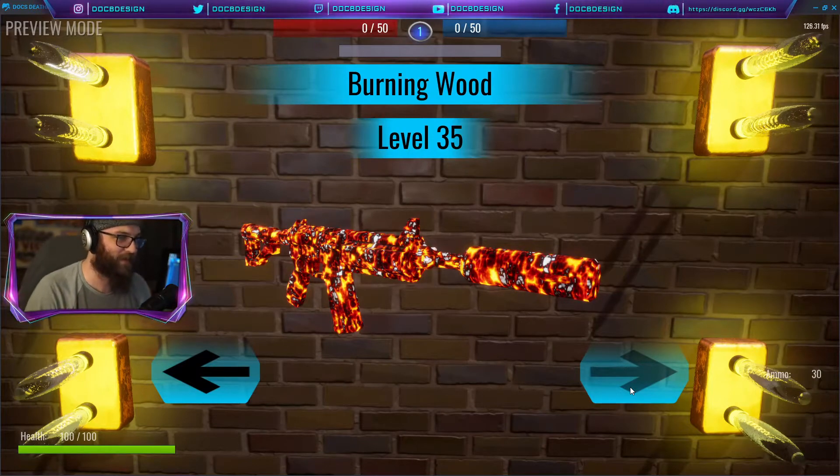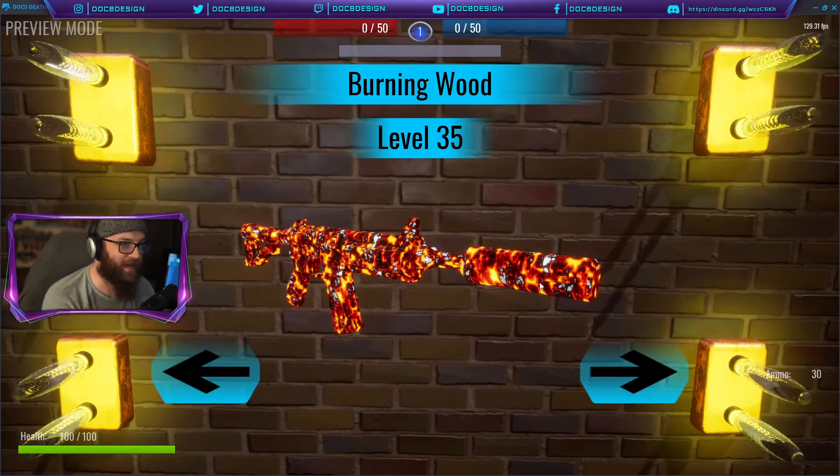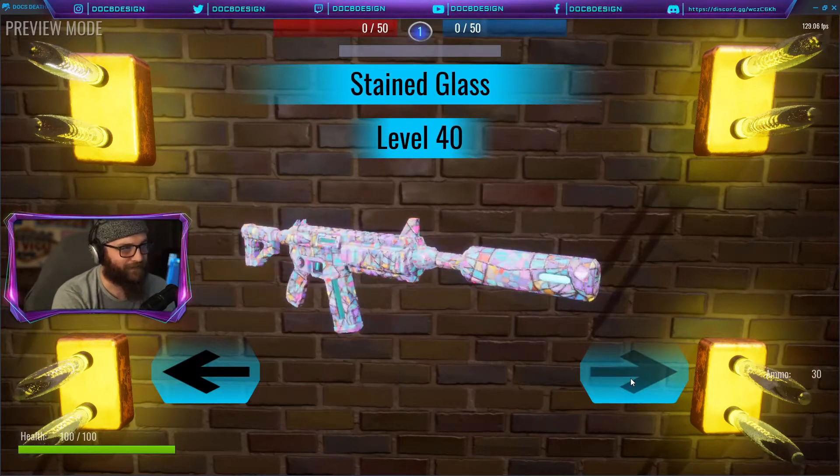Level 35 — Burning Wood. This weapon absolutely breaks into my top five; maybe even top three for me. It's one of my favorite textures in Core, period — across the board, one of the best. I can't wait to see players running around with this gun, because in the kill feed it should read something like 'You killed Doc B Design with Burning Wood.' I'm excited for players to unlock this one just to see if that little detail works exactly the way I think it will.